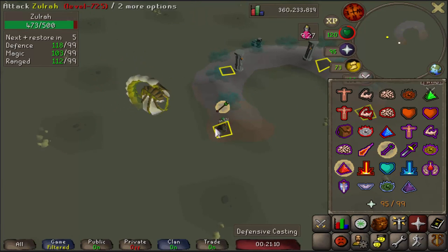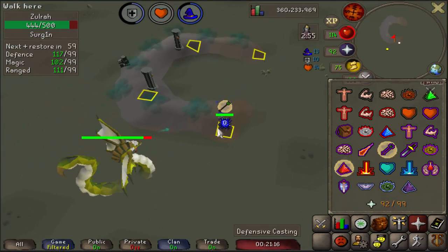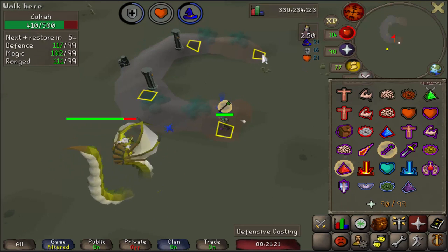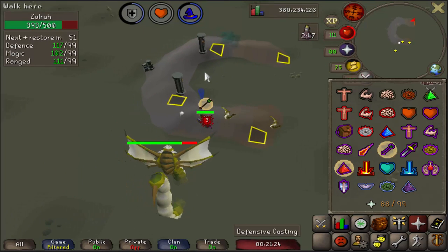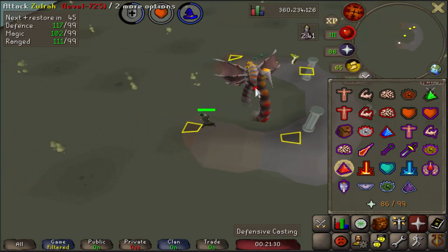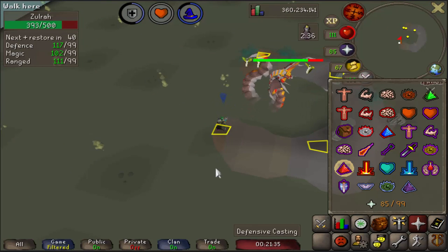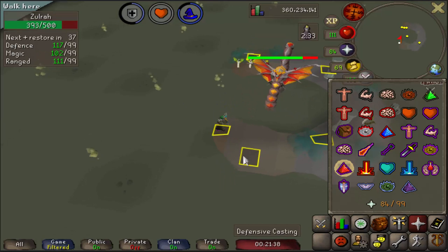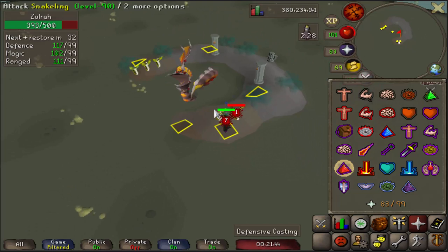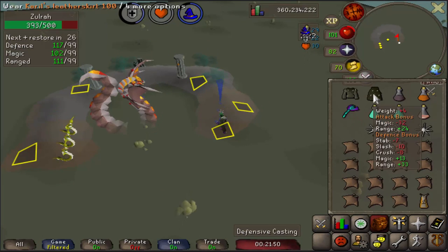We're working with Rotation 3. It's going to be a Ranged phase to start — a Green phase — so put on Protect from Range and chill here. He's going to shoot out three Snakelings — on the third snakeling, move over to this square. Then run over here for a Red phase — turn off Protect from Range, get to this square and chill. When he goes to attack, attack back and move down here — you can get two attacks off here, but only do one if you feel comfortable, then run back to the same square.